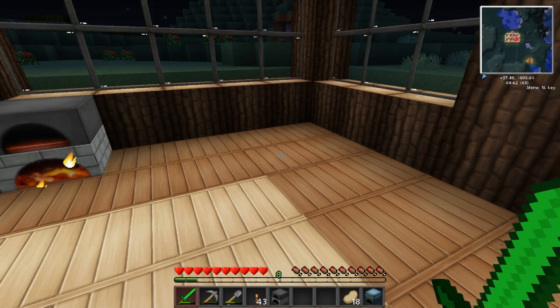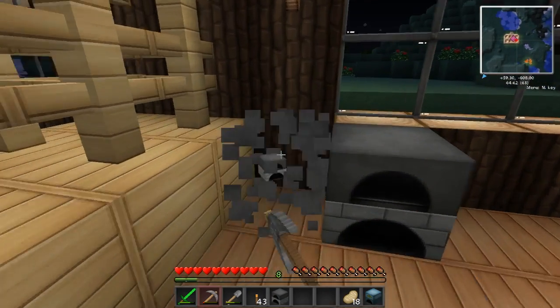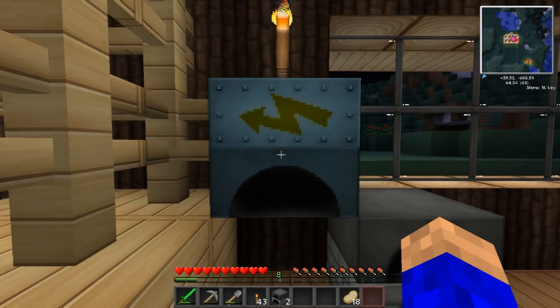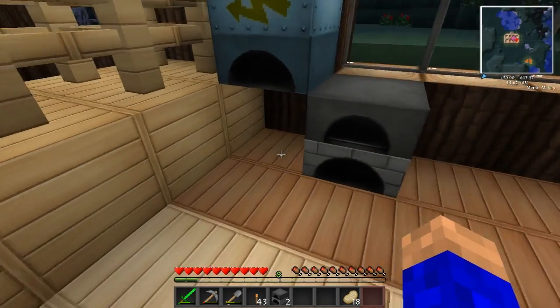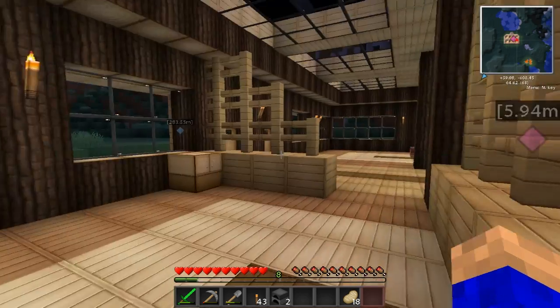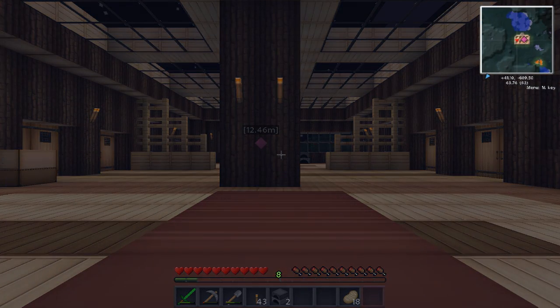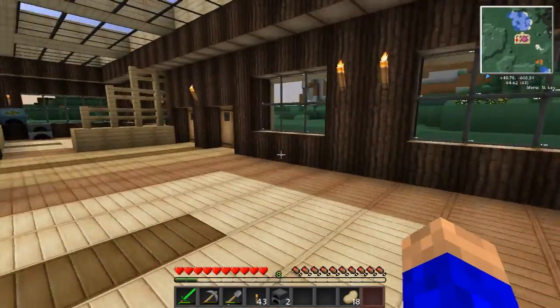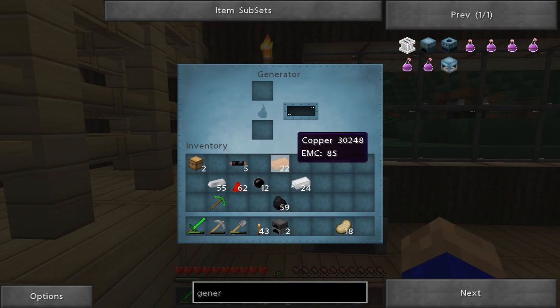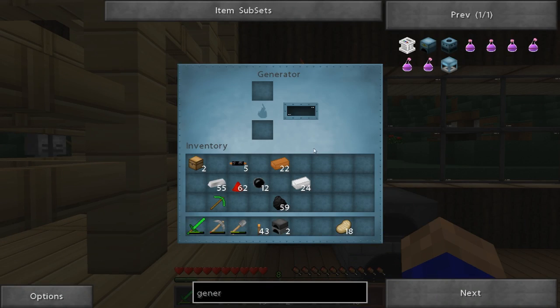Here's how the generator is going to work. I'll throw it in the corner here - I'm putting it up slightly because under here I'm going to put in a battery box. Open it up - this runs on coal or charcoal. Let me go sleep real quick before we get too many spawns - don't want creepers or zombies knocking at our door. The generator will run on any type of fuel source: coal, charcoal, coal coke from Railcraft, compressed coal from IC2 - any fuel source will really run in a generator.